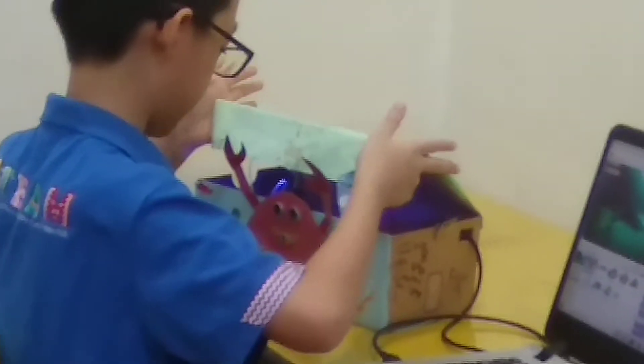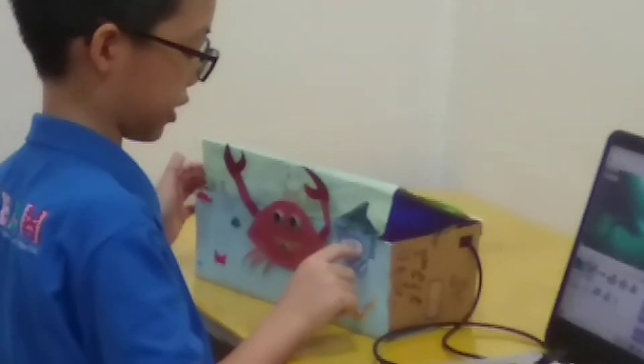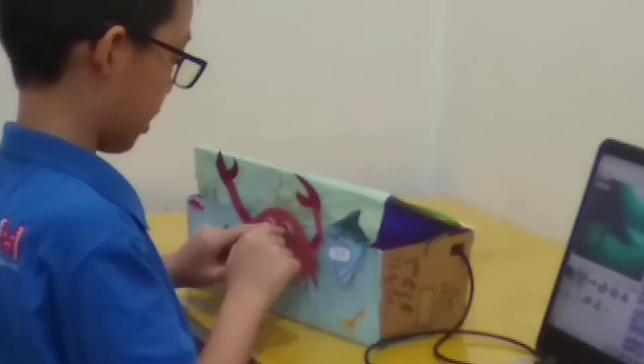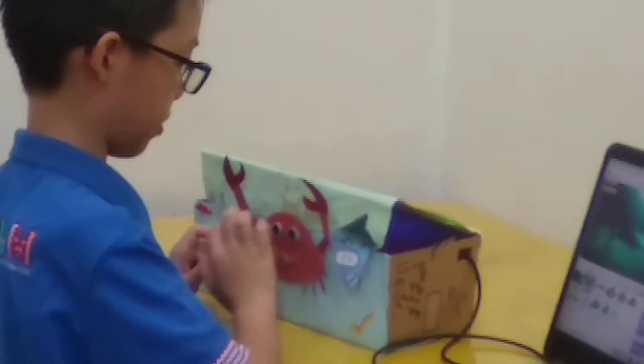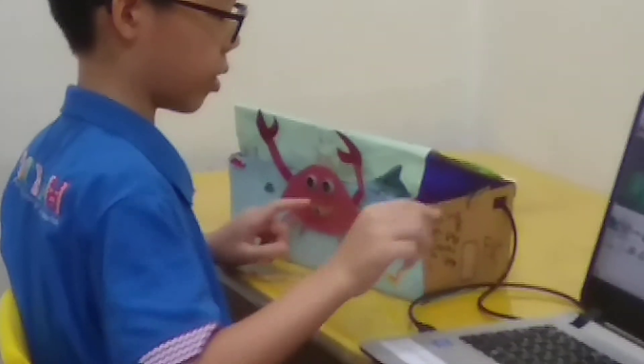The LED light will blink 10 times every 100 seconds, and that's when the shark comes out. The ultrasonic sensor will sense your hand to control the crab up and down. The potentiometer will control the crab left and right.